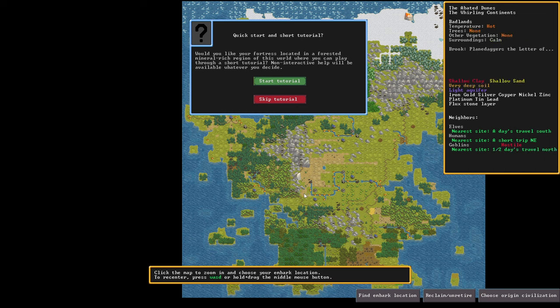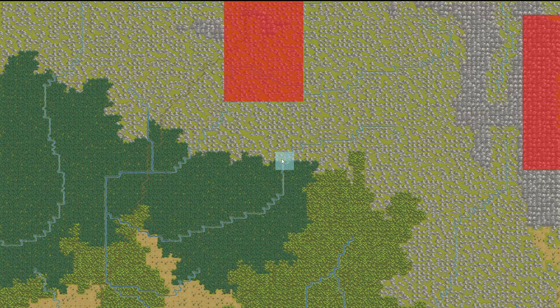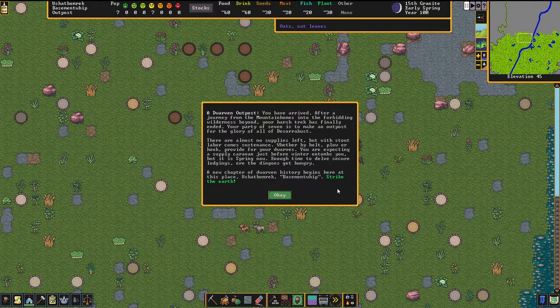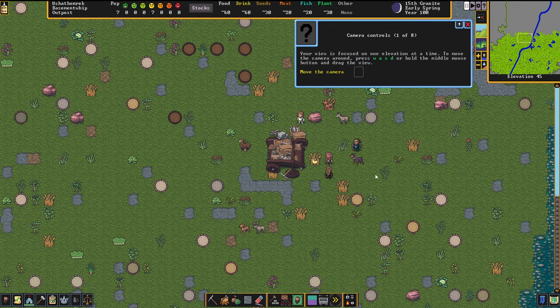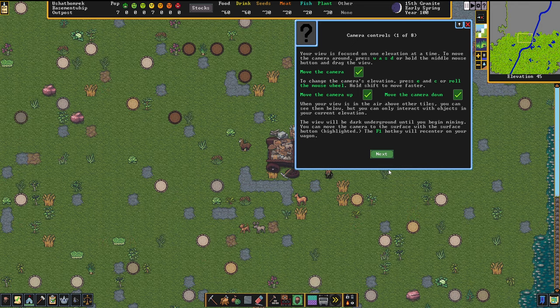So we want to start with fortress mode. The tutorial recommends this square and is now preparing the map. I've arrived with seven dwarfs and I want to build an outpost here — there are almost no supplies left and I have to get things going. First, we learn camera movement: scroll wheel to zoom in and out. Now let's open mining mode.